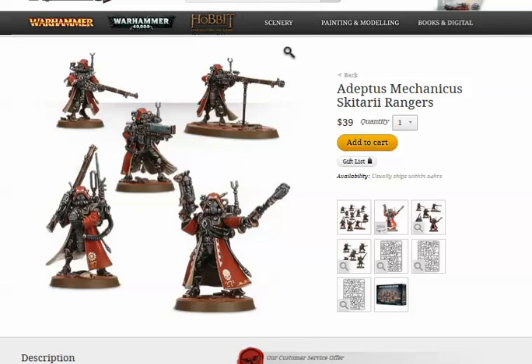The Vanguard Alpha — like the Sergeant — can take two things. One is an Enhanced Data Tether, which gives plus one to leadership when the unit is under the effect of one of the Doctrines. It doesn't cost that much. I'd actually take the Broad Spectrum Data Tether, which is on vehicles and gives the ability to anybody within six inches.